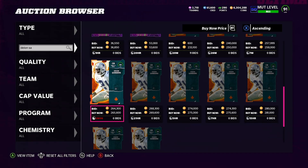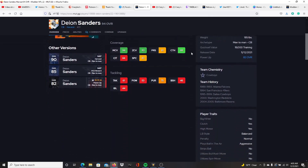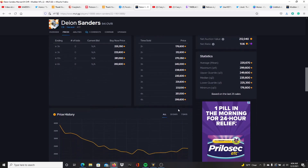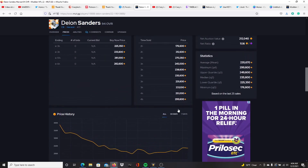Let's verify on mud.gg right quick. On Xbox it's been sold for 236, PlayStation 246. If you scroll down and check recent sales — four hours ago it sold at 299, another at 250, then 233, 235, 238, 245, 270. Maximum price 299, upper quarter 249, median 235. So if you super low-price it or don't wait the 30 minutes, you'll get less — but if you wait, it can definitely sell for 265 to 275 easy.